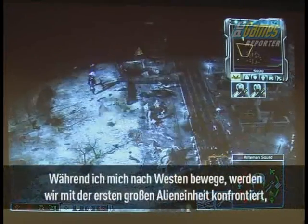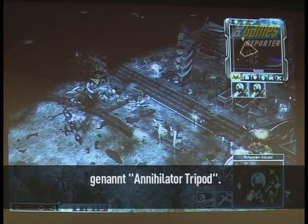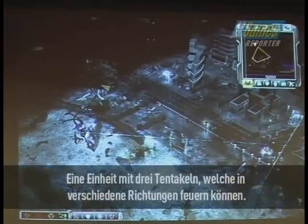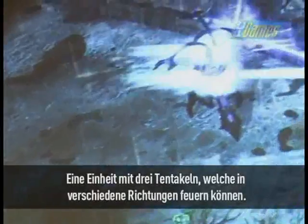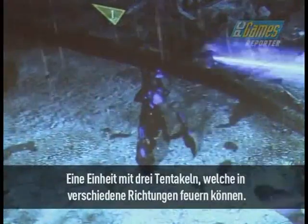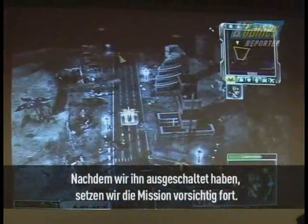As I move to the west, we're going to encounter one of the first big alien units. This is known as the Annihilator Tripod. It's a cool unit in that it has three tentacles on top of it, which can all fire in different directions. So if I were to try and flank this guy, he would begin by firing several lasers at me all at the same time. Fortunately, I was able to take him out and continue with my mission.